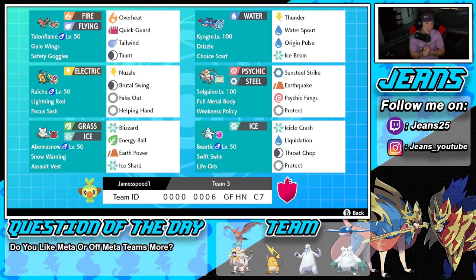Final Pokemon on the squad is Swift Swim Beartic. Beartic is a cool Pokemon — it's going to pair up well with Kyogre because Kyogre gets up the rain and Beartic can be double speed. It also has the Life Orb to do more damage. We got Icicle Crash for STAB, Liquidation for coverage which does more damage in the rain, Ice Chop for coverage, and Protect.